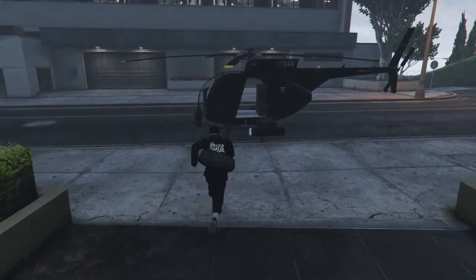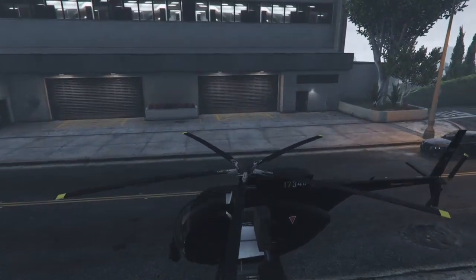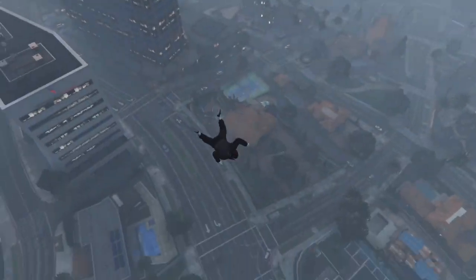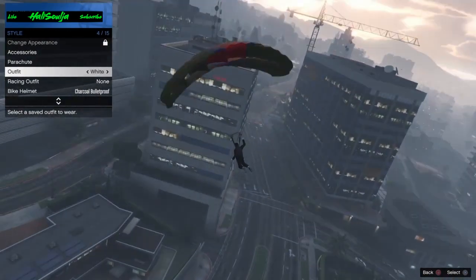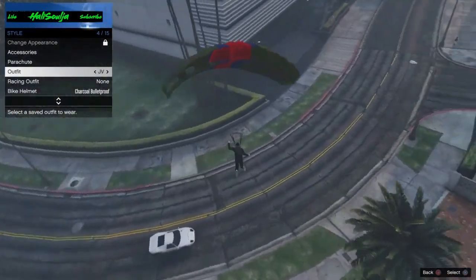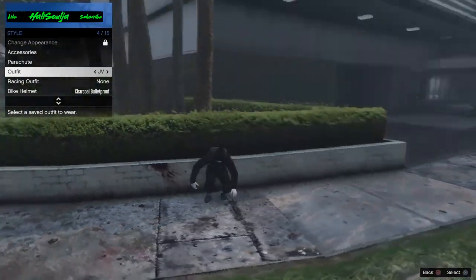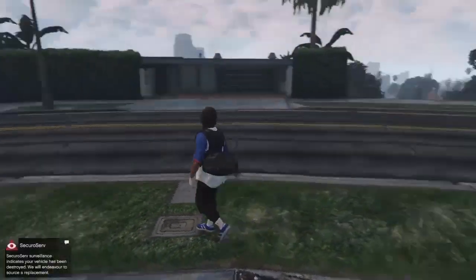After you save that as an outfit, we're gonna do the duffel bag transfer glitch. Put on the outfit that has a duffel bag and get up in the air. Once you're up there, jump out and pull your parachute right away. After you pull it, go to your outfits and hover over the outfit you want to switch the duffel bag to. As soon as you see him start to take the parachute off, that's when you select the outfit. There you go - go save it and there's your outfit.